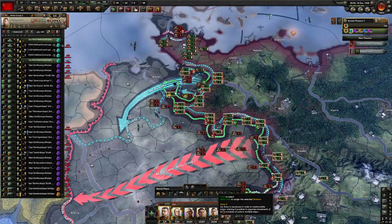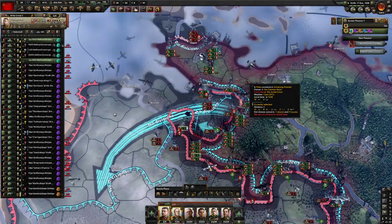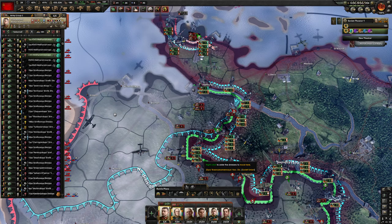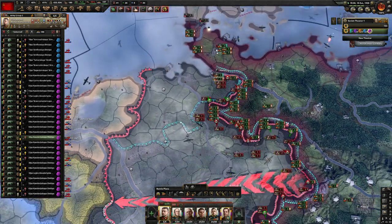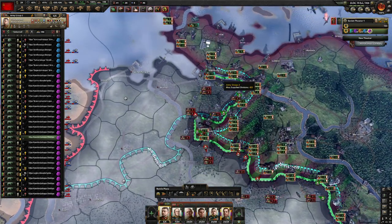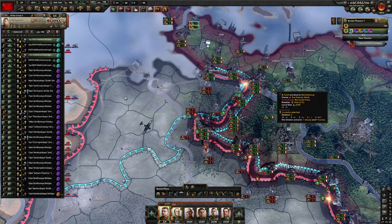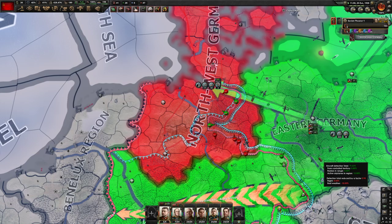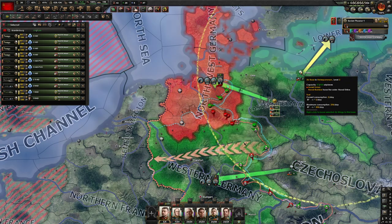These guys are getting beaten back because tanks are not good on the defensive apparently. Okay three more divisions — come on boys. I just can't cross that river right there, it's not a good attack. They're almost deorged though — why can't we just shove in here? Let's maneuver these guys back around this way to get a better attack vector.